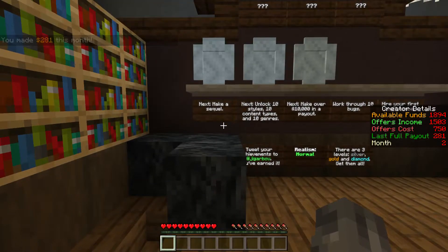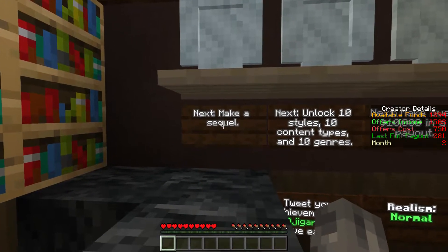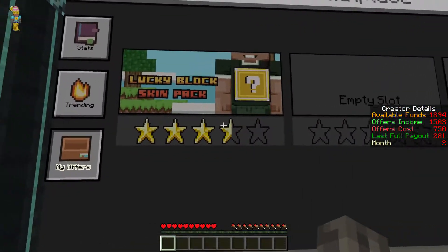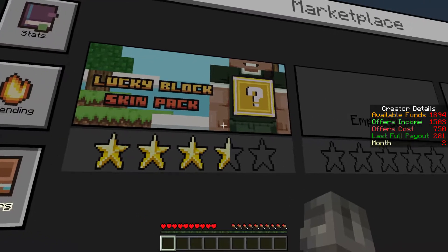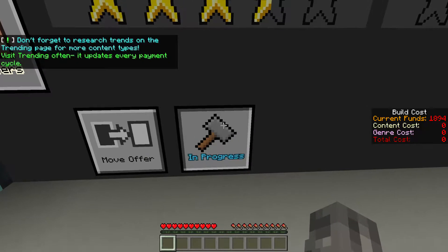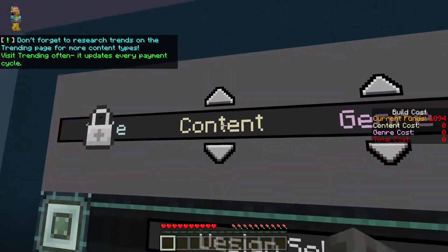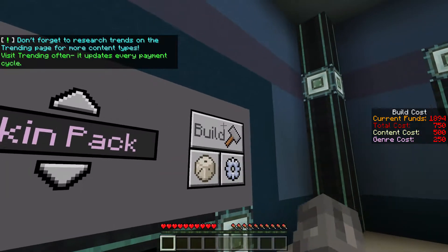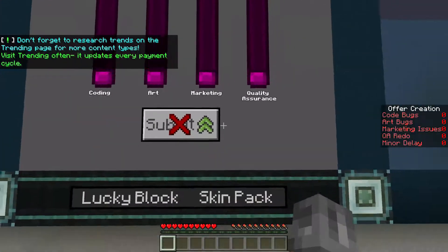Hello everyone, this is Jig and this is the tutorial on how to make a sequel. It is very easy. Here we made Lucky Block Skin Pack and let's say I want Lucky Block Skin Pack 2. I'm going to select a slot and then make Lucky Block Skin Pack and then make it.